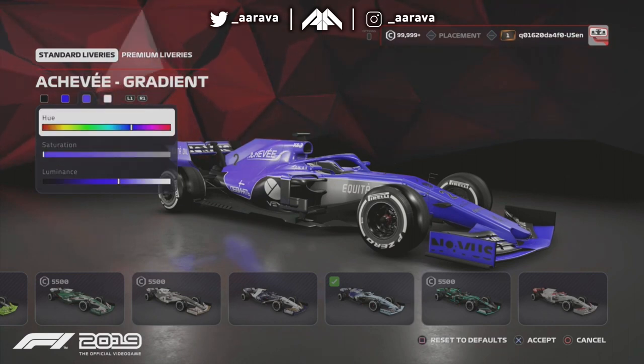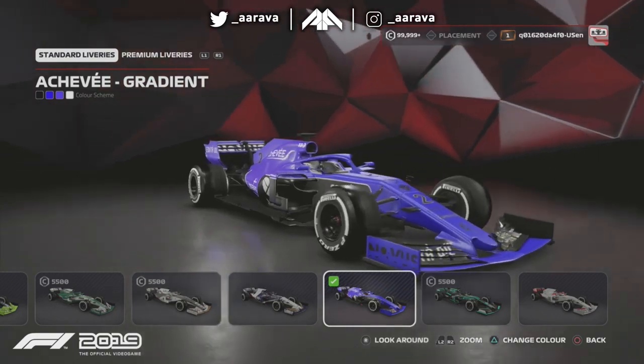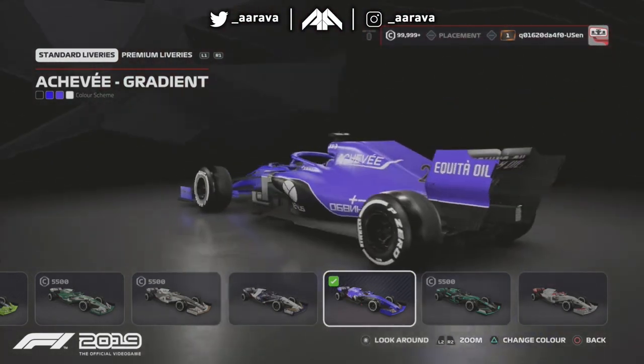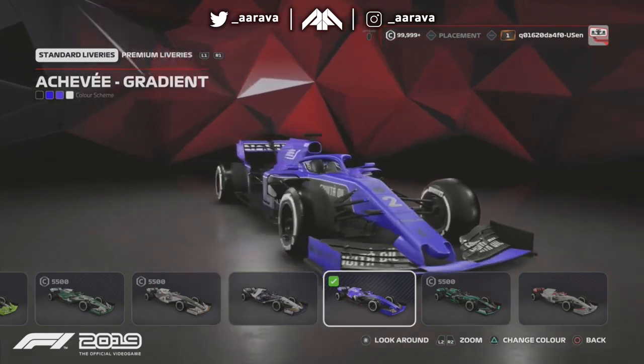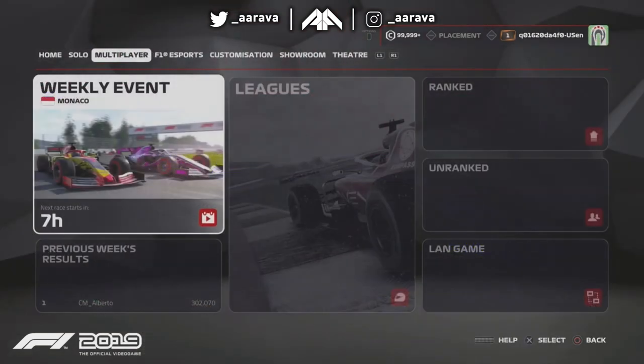Lee confirms his chosen skin, purchased with competition points earned from weekly events, is now the car that will represent him online - combined with the suit, helmet, gloves, and super license badge in the top right corner. He describes it as a huge element they've never had before, something they've been striving to do for a long time, and it ties in beautifully with leagues and online play.